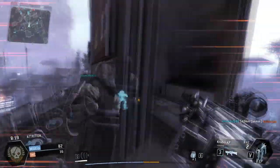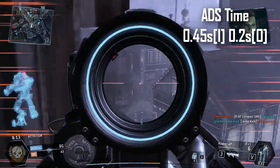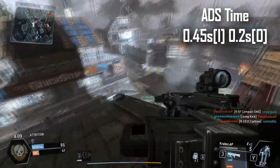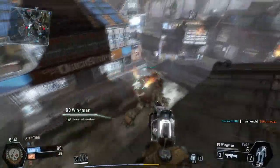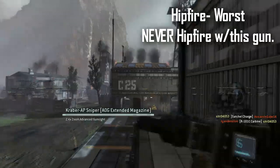For the aim-down-sights time, it is also the slowest out of all primary weapons, taking 0.45 seconds to zoom in and 0.2 seconds to zoom out. This is still understandable because this is a bolt-action sniper rifle with the potential to kill in just one shot at any range. For the hipfire spread, it's extremely bad — in fact, this gun has one of the worst hipfire spreads of all primary weapons in Timefall.